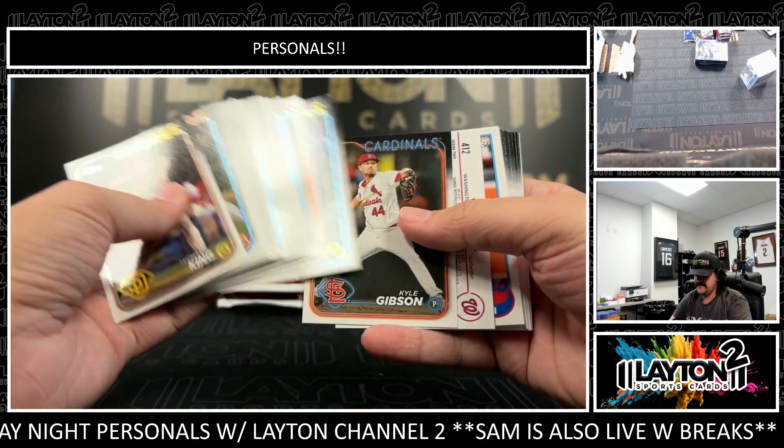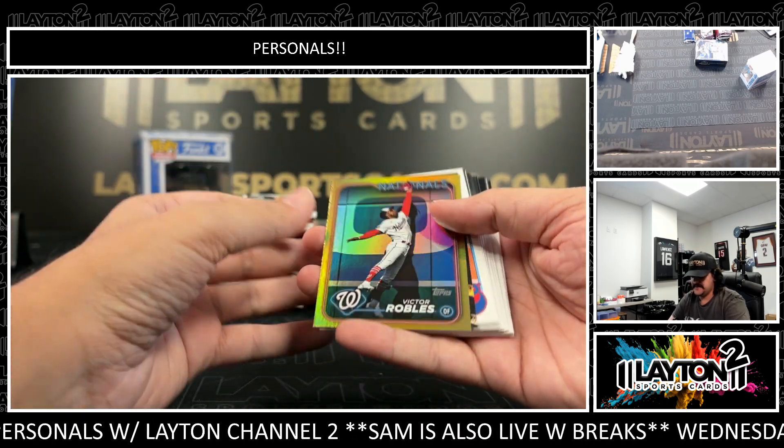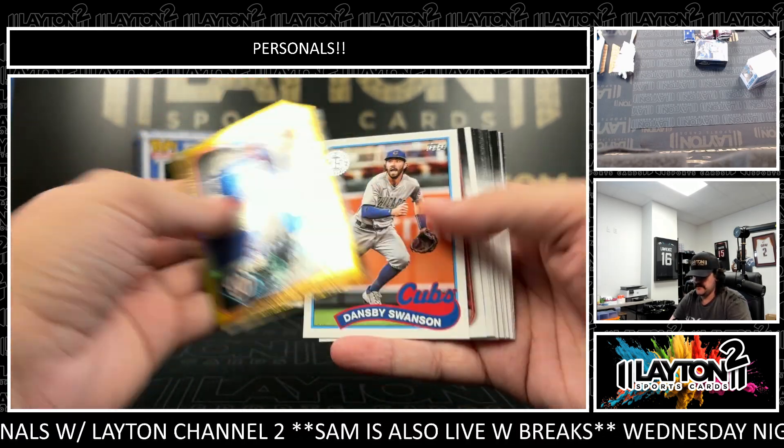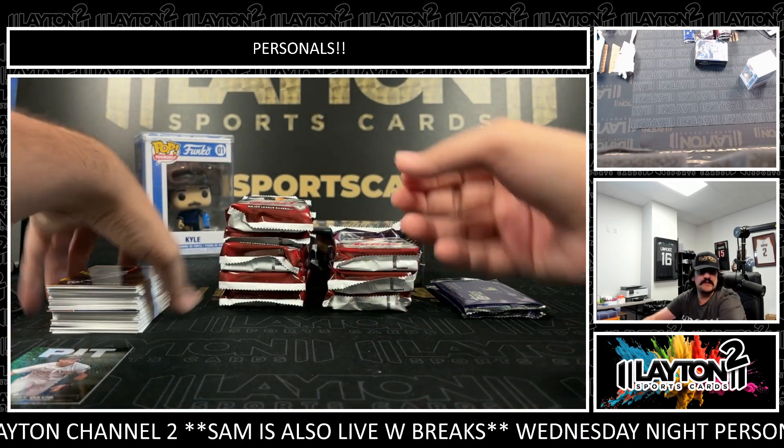Hammer and Hank. Jim Harden's a good one. There's a Victor Robles goal. Acuna, Dansby Swanson. More paper base.